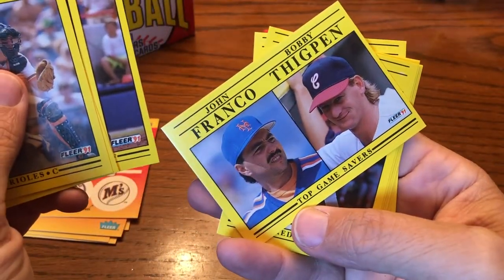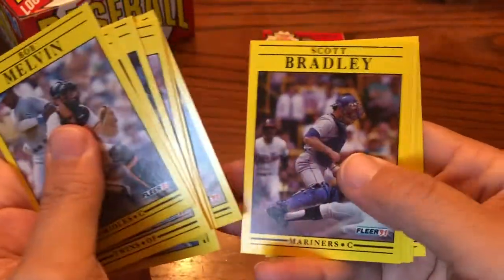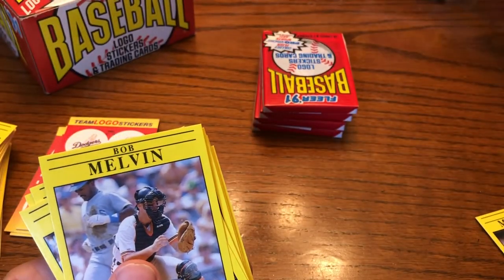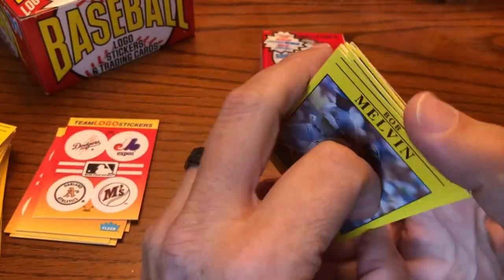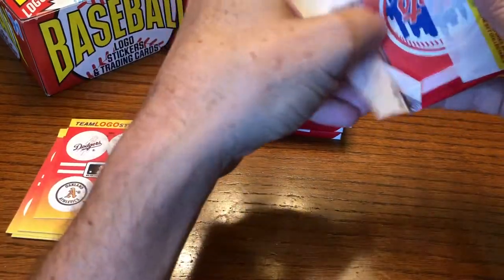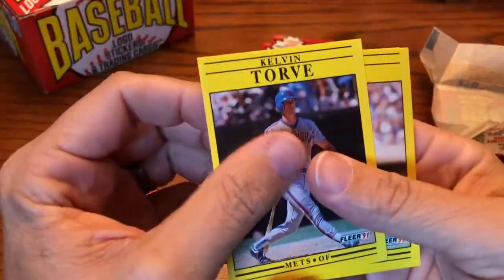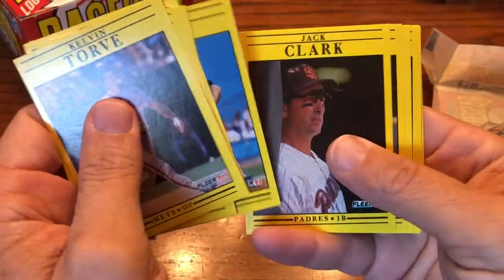There's a closers top game savers card — Franco and Thigpen. There's a Chris Sabo, centered up a lot better than the other cards. There's a McGwire, which will be going to my buddy Jay Hadley — I collect McGwires for him. He sends me his Ripkens and I send him McGwire and Griffey. Frank Thomas, which should be in this set as well — second year Frank Thomas. There's a Harold Baines, Hall of Famer. Jack Clark.